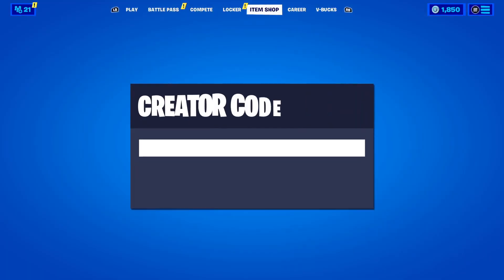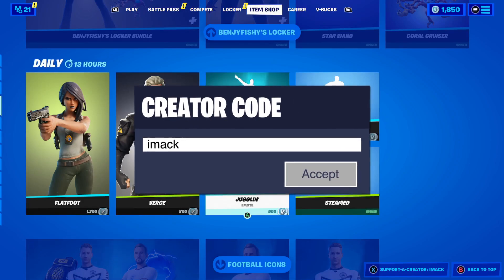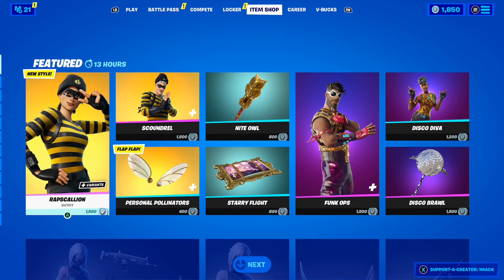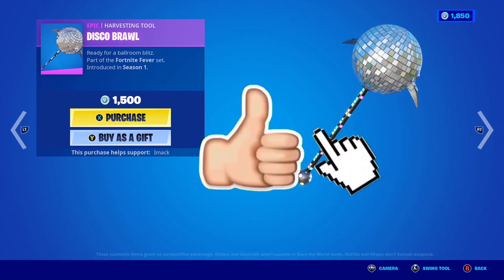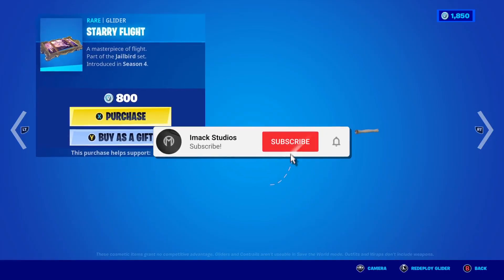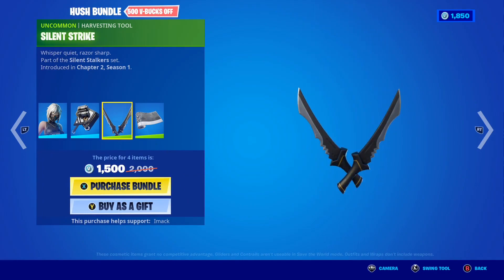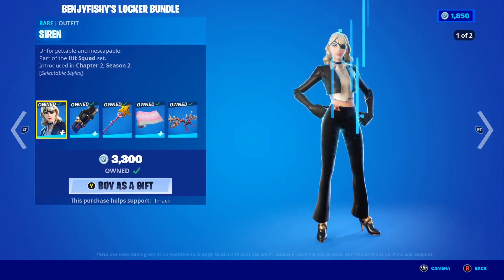Just before we get into it, I would like to let you guys know that I do gift my subscribers all the time here on the channel. So if you would like the chance to receive a free gift from me in Fortnite, all you guys have to do is smash the like button down below and subscribe to the channel with the post notification bell turned on. Once you've done that, comment your Epic Games username down below in the comment section so I can add you guys on Fortnite and send you a free gift.